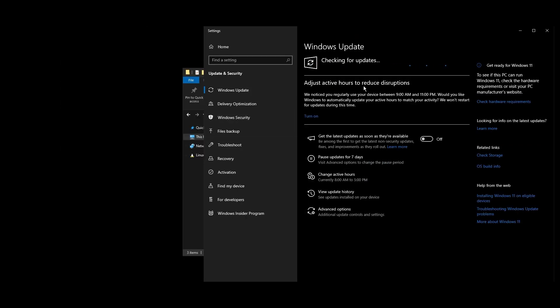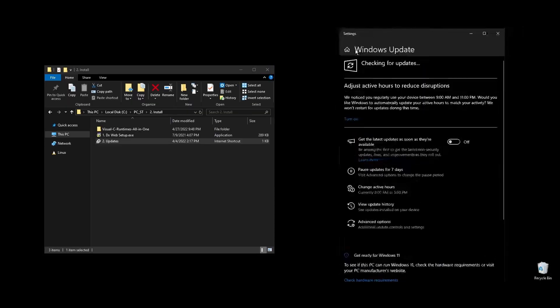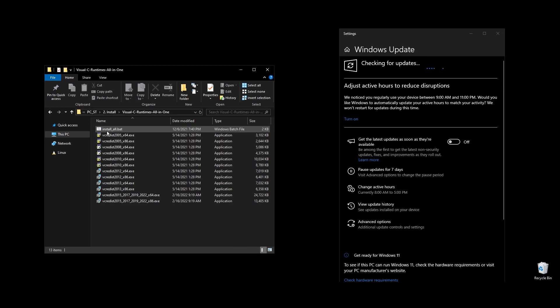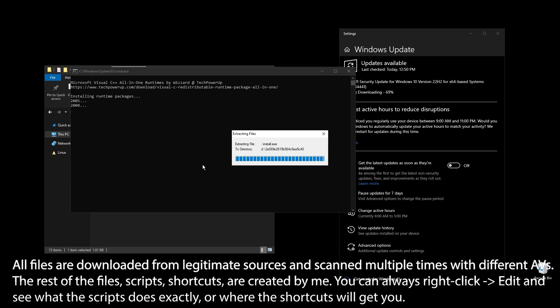Once all Windows updates are done, go ahead and pause Windows updates for as long as possible. What I personally do is pause them for two to three months, then do everything that's available, redo everything on this video, and pause them again. This way, my PC always feels fast and responsive.